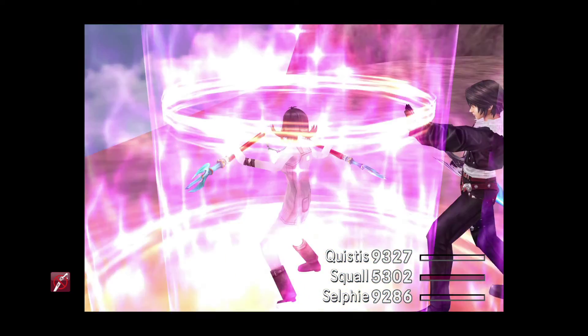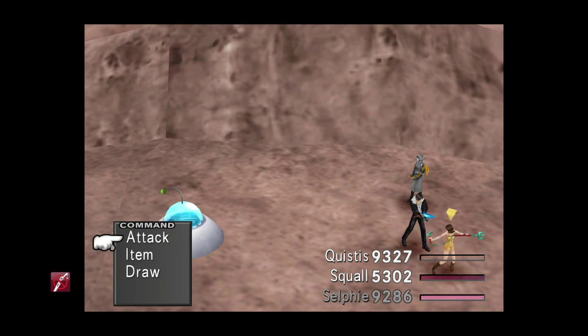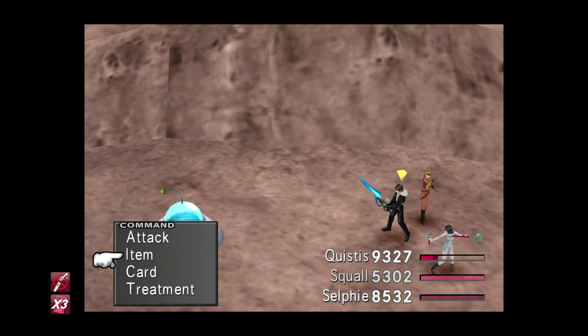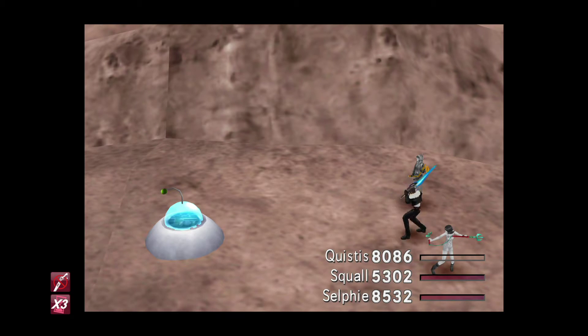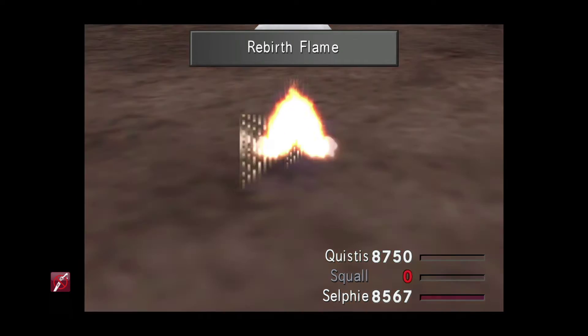Let's go ahead with Treatment on Selphie, and Treatment on Quistis — I'll show this routine once more. Maybe we'll get two in a row. Break on Selphie once more — I have no idea why this works, by the way, I just know that it does. Then we attack Selfie, and let's attack Quistis. Need to check she's got nothing on Status Defense that's hindering that.